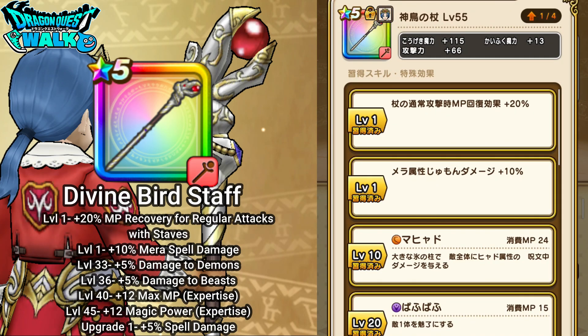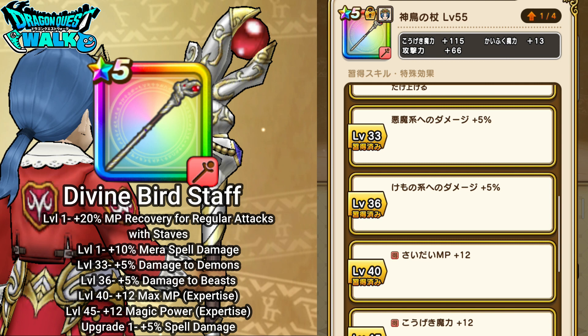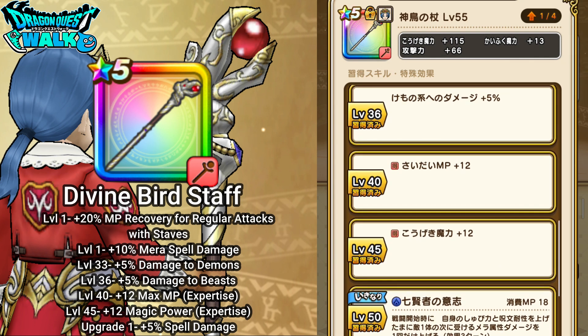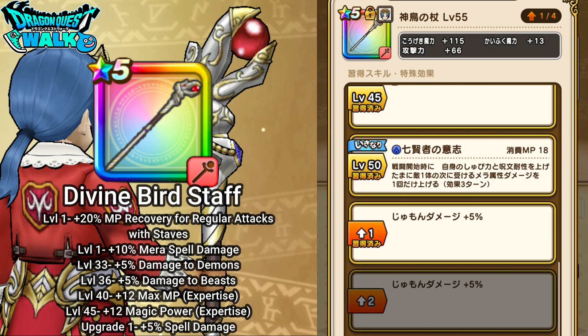From level 1, you're going to have two things: plus 20% to MP recovery for regular attacks with staffs, and plus 10% to Mera spell damage. At level 33, plus 5% damage to demons. Level 36, plus 5% damage to beasts. Level 40, plus 12 max MP if you have expertise with this weapon. Since I used my extra one to upgrade this one, I also have plus 5% to my spell damage with this particular weapon.